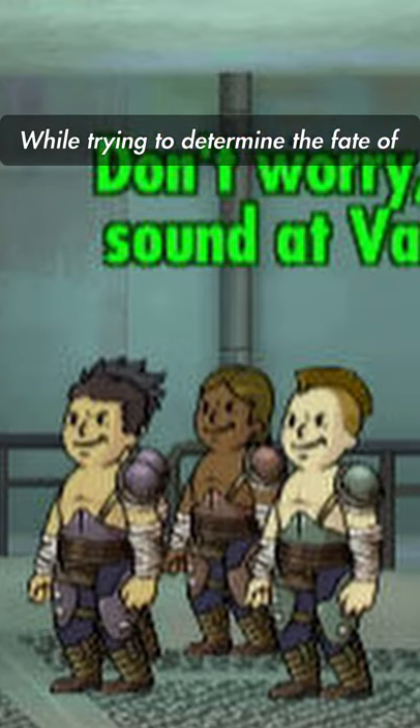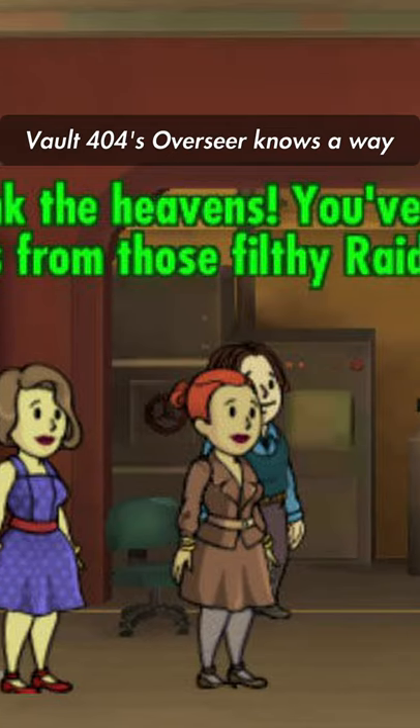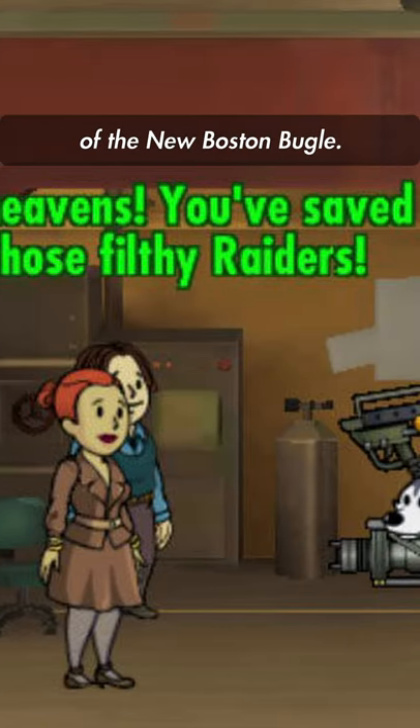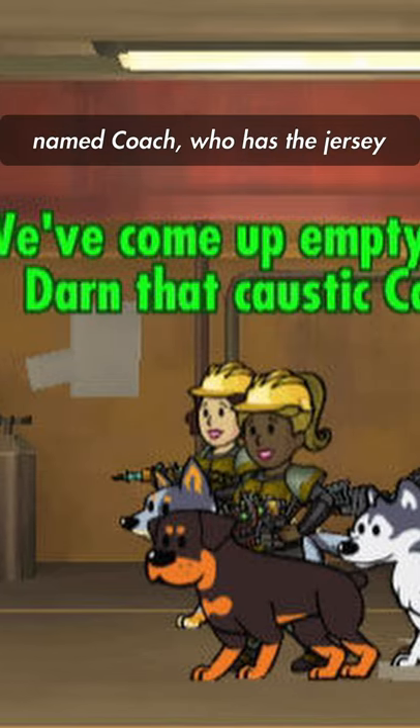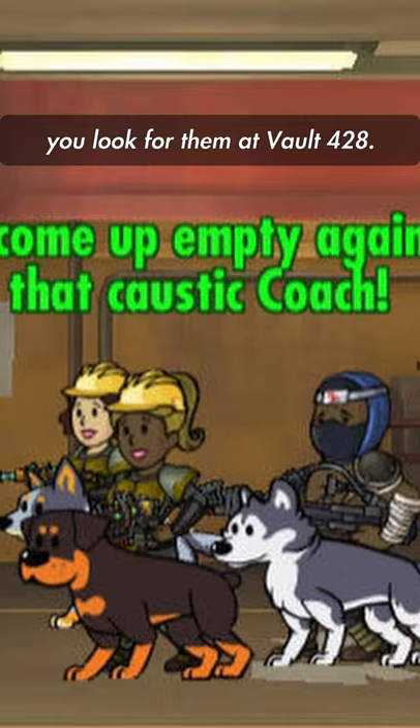While trying to determine the fate of Maxson's Roughnecks, you fight the Raiders of Vault 390. Vault 404 is over so you know a way to contact the publisher of the New Boston Bugle. While looking for someone named Coach who has the jersey of the famed baseball player Racky Jomson, you look for them at Vault 428 — but he's not there.